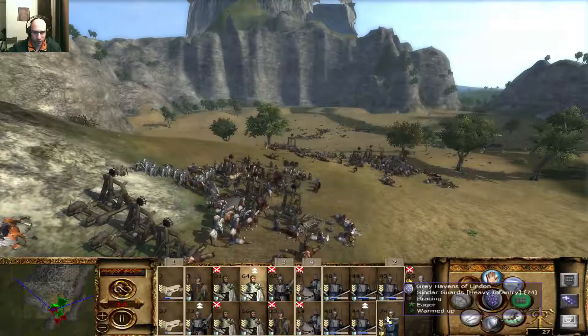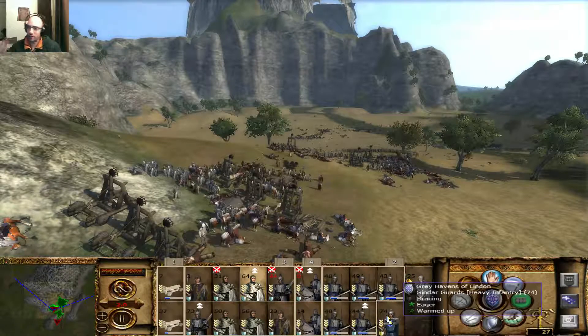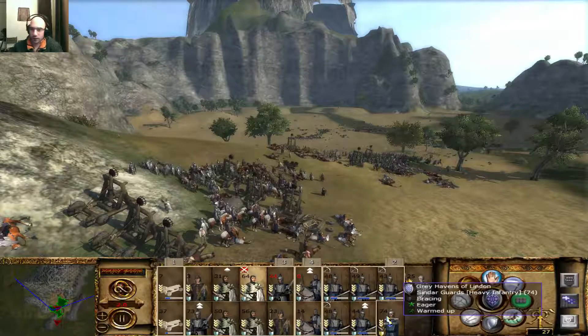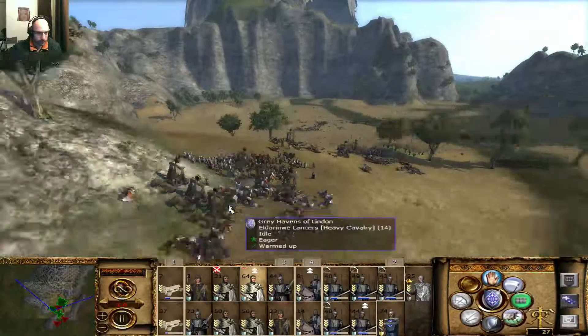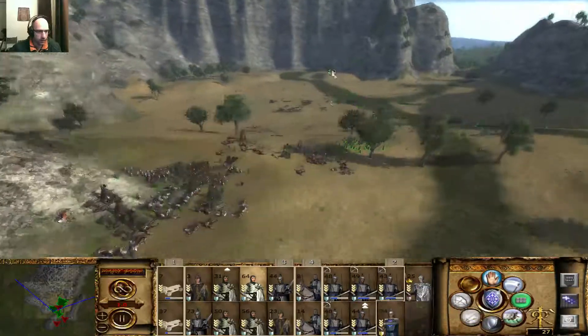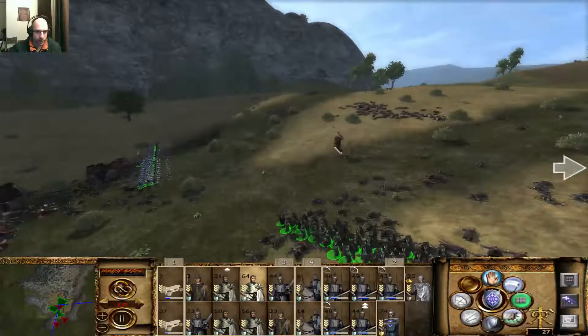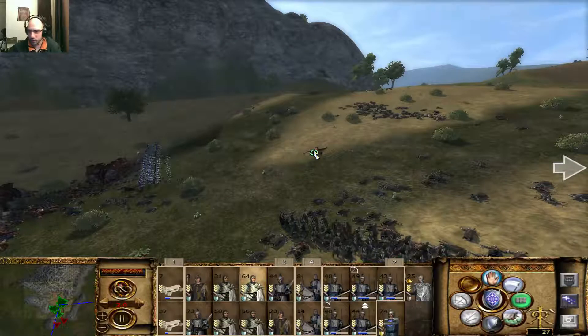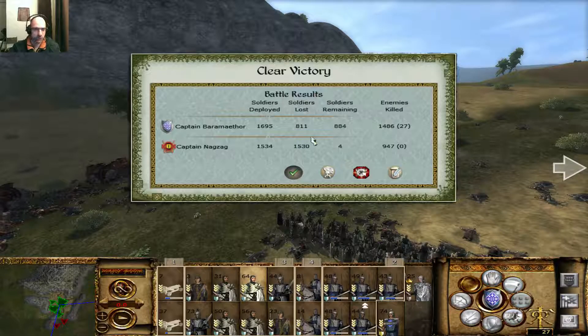I lost like one unit - it was the Cinder Guards who don't use them against trolls. Or, better said the opposite way, go with those against trolls. Right, so is everything destroyed here? There's a troll there who's getting hit by the archers and he's gonna get destroyed. Cool victory here!